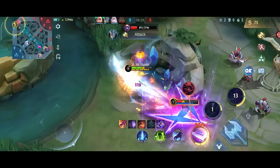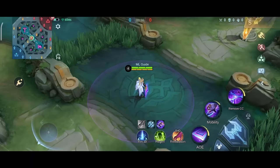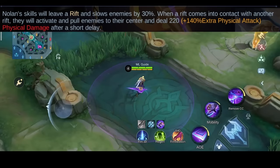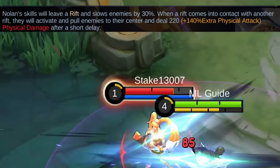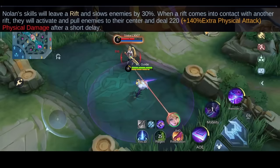Like always, let's start with the basics. His passive has two effects. Firstly, whenever you use a skill you will leave a rift behind, which will slow enemies within it by 30%. When two or more rifts collide they will explode, which pulls the enemies towards their center and they receive damage.